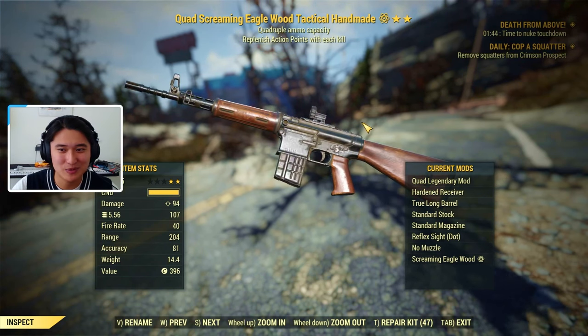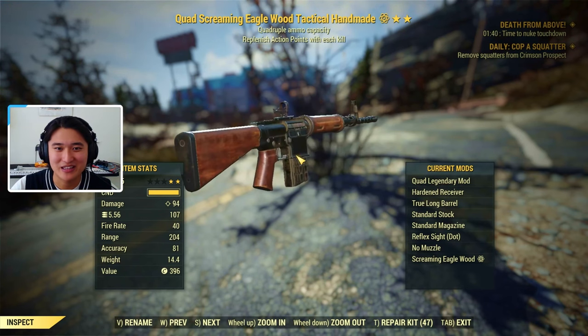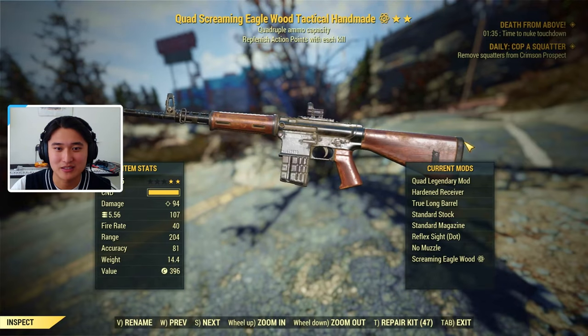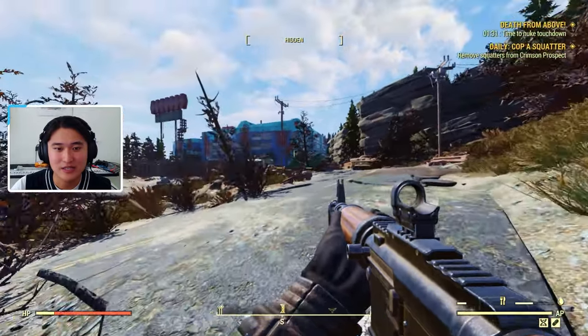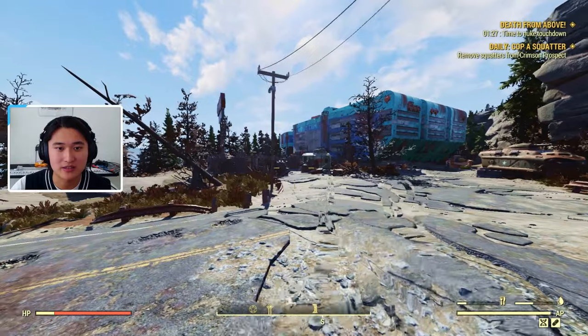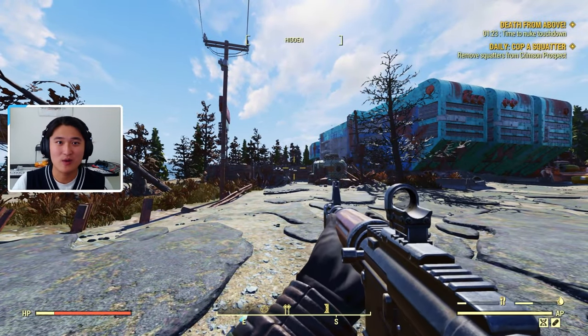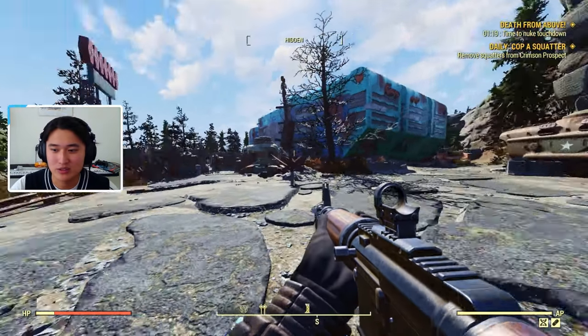People usually run it with legendary effects like explosive, bloodied, or quad — anything like that. It's pretty much a really well-rounded automatic rifle that does really well in DPS and kind of outclasses all the other assault rifles. The other ones I'm going to mention do have different niche builds and are really strong in their own right, but if you're just looking for a well-rounded automatic rifle, the Handmade is going to be what you're looking for.